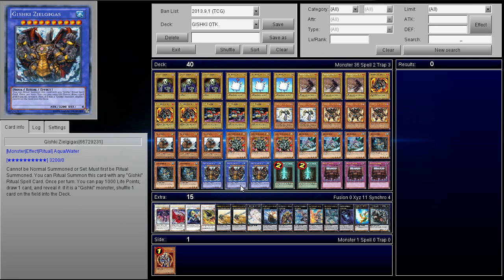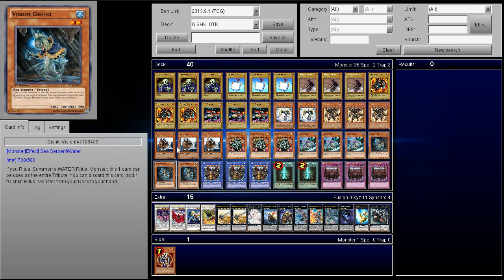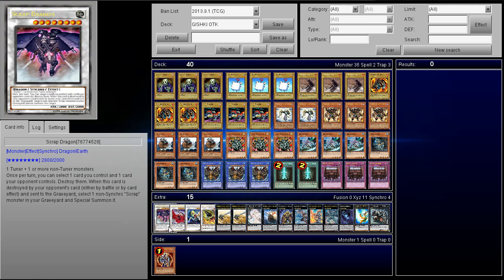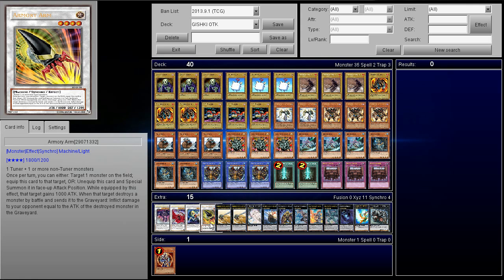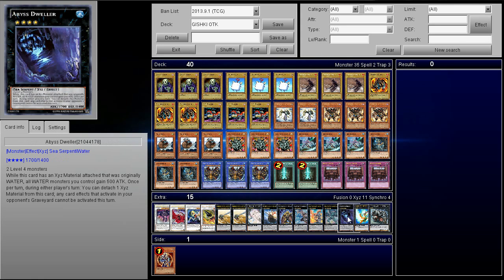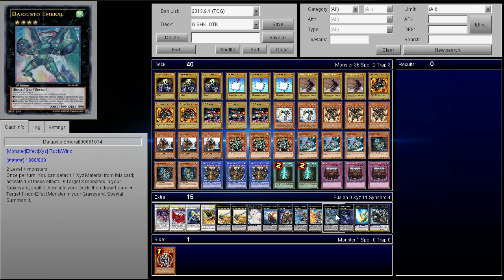As far as the extra deck, you don't really make much. I do have a tuner in here but it's difficult to use. Definitely play two Gustav Maxes — it got reprinted so why not? There's not really anything else needed, but I do recommend playing Gachi Gachi Gantetsu. This card won me the game — I sacked my opponent in the sackiest way possible. So definitely don't forget to put in Gachi Gachi.